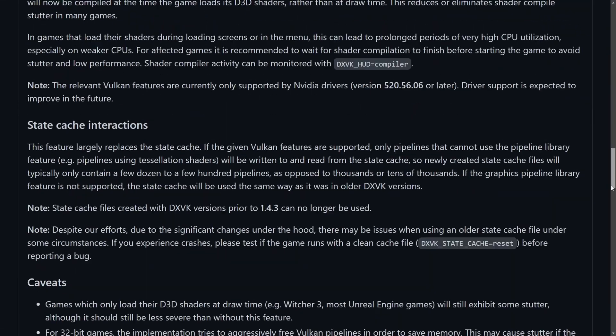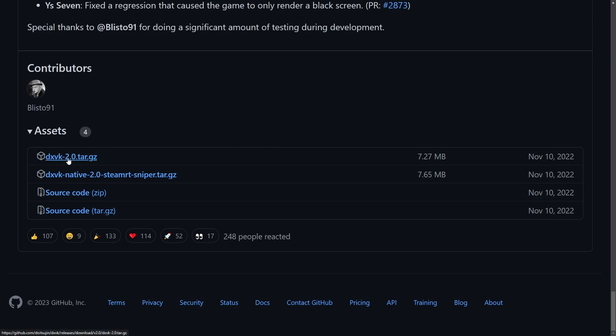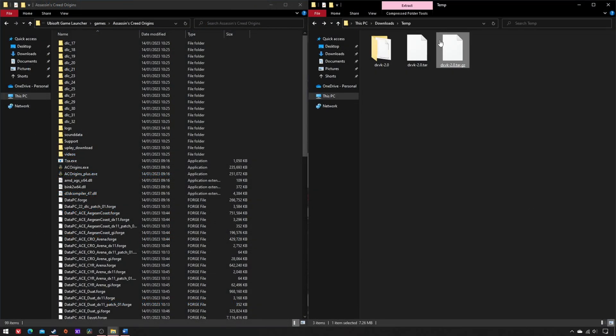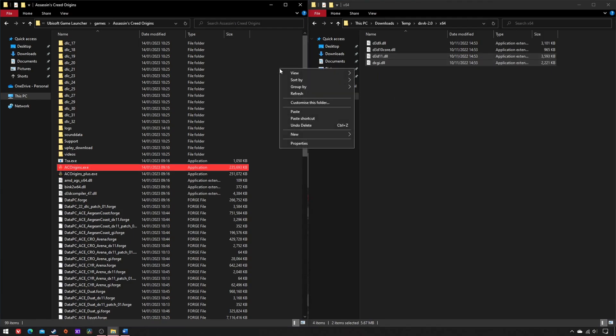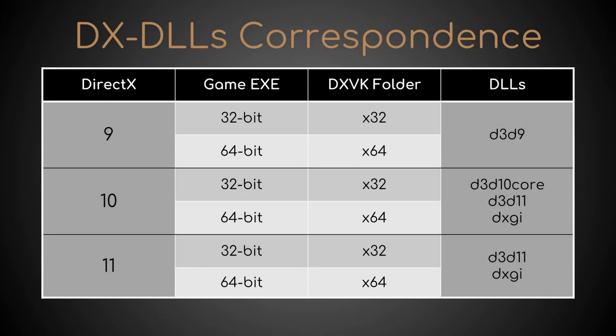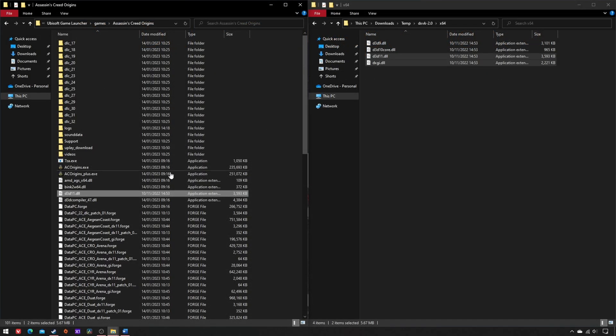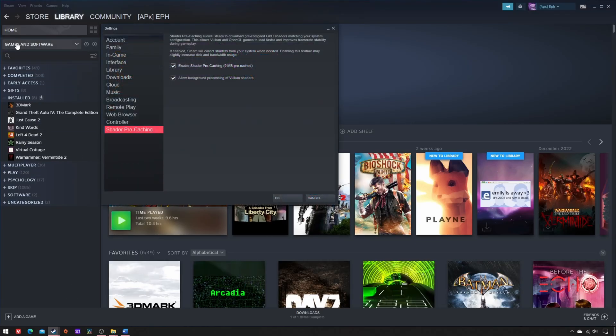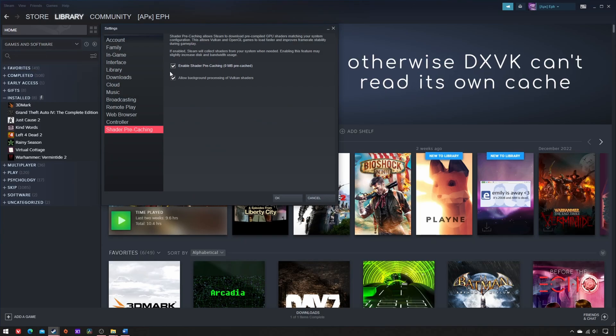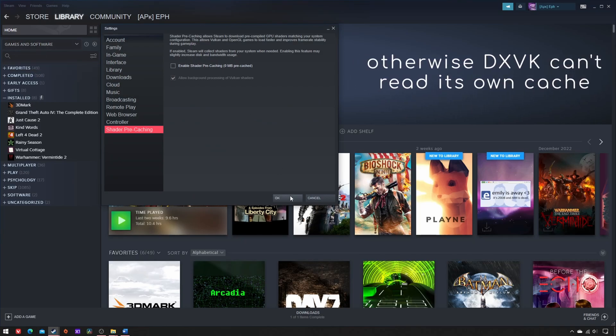Download DXVK.tar.gz, un-7zip the gz, un-7zip the tar, and copy-paste the correct DLLs beside the game's exe, following this table. Finally, if it was a Steam game, go to settings, shader pre-caching, and untick it. That's it.